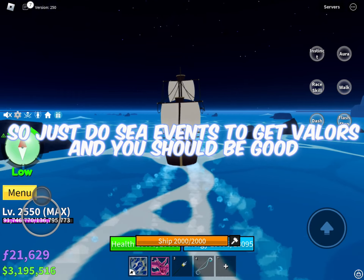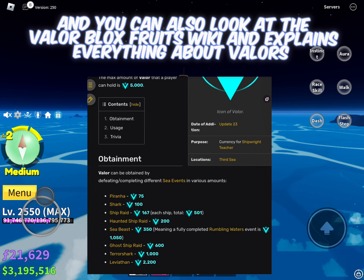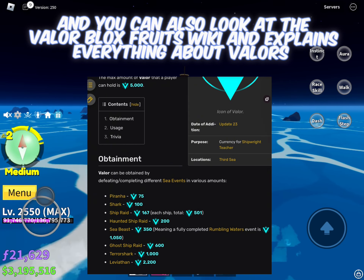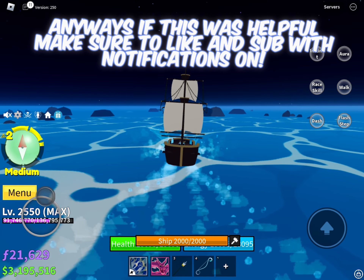So just do C events to get Valors and you should be good. You can also look at the Valor Bloxfruits wiki — it explains everything about Valors. Anyways, if this was helpful, make sure to like and subscribe with notifications on.